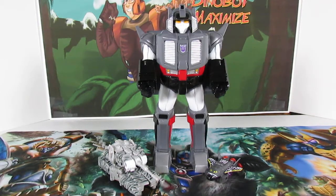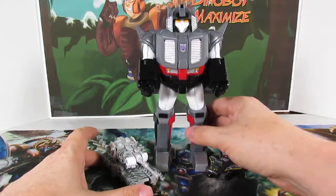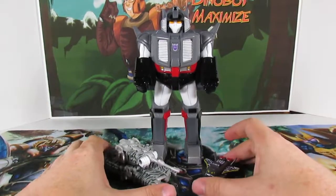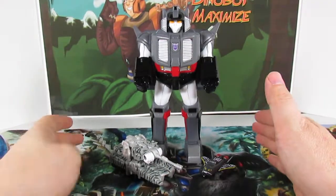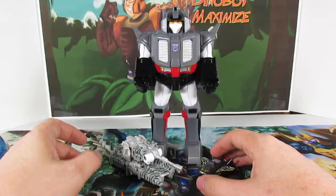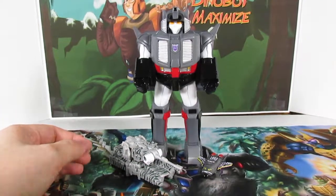Hey guys, your friend Don Wilde back here again for another video review. As you can see, we're going to be looking at the Transformers Collector's Club 5.0 series Pretender Megatron. We got his shell, we got a little Megatron, and we got Space Warp. These guys all come with the 5.0 Collector's Club series figures - these are actually the last two of my series, with one more video after this one where we'll look at the Optimus Prime mold.